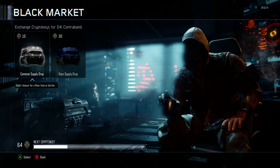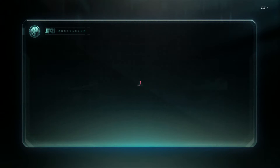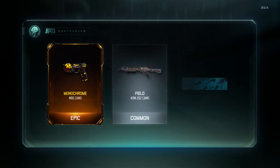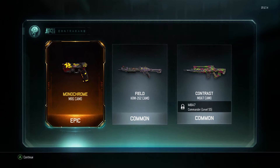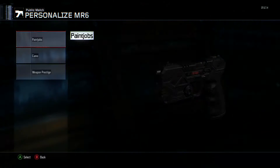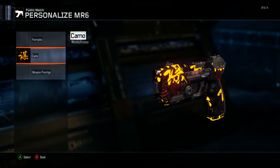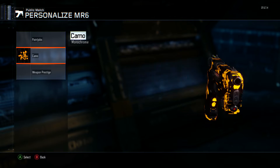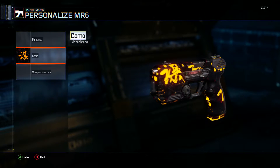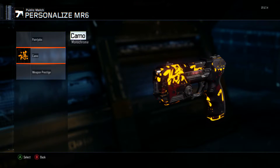So let's trade those 10 Crypto Keys and open our second Common Supply Drop, and we end up getting my first ever Epic, which I was pretty pumped about at the time, because I haven't actually had an Epic before this. We get a Monochrome Camo for the MR6. It's kind of got a Japanese theme to it, and it's animated as well, which is awesome. Loving the cool colour scheme.